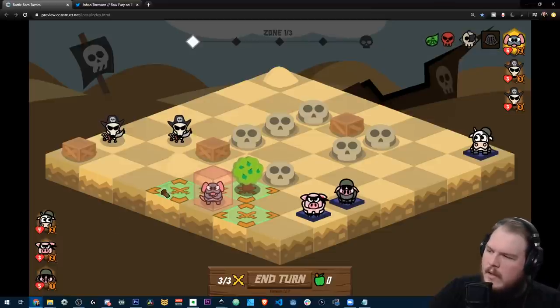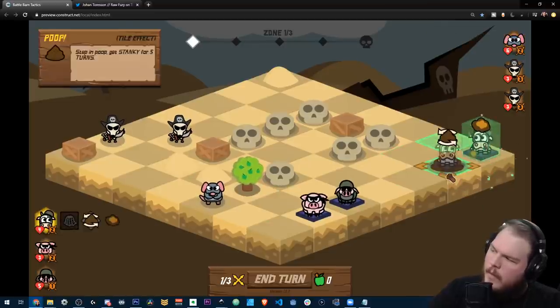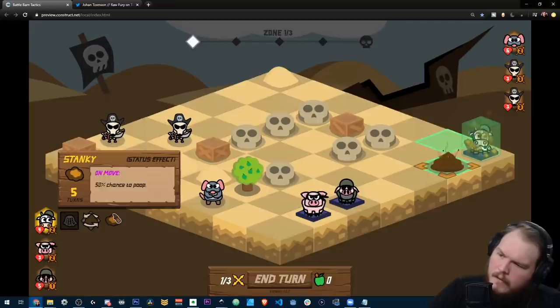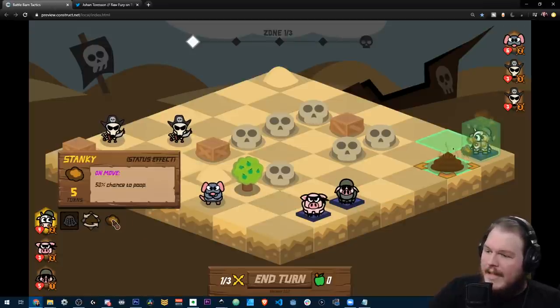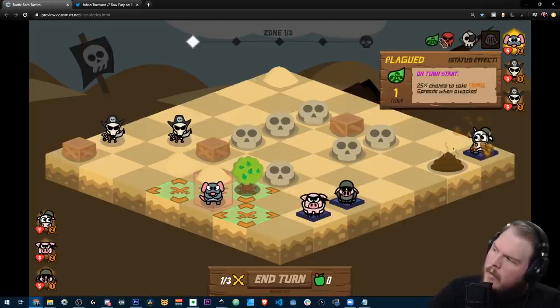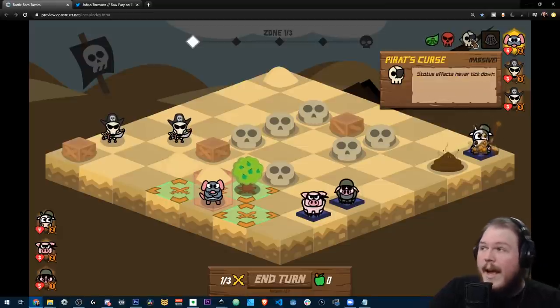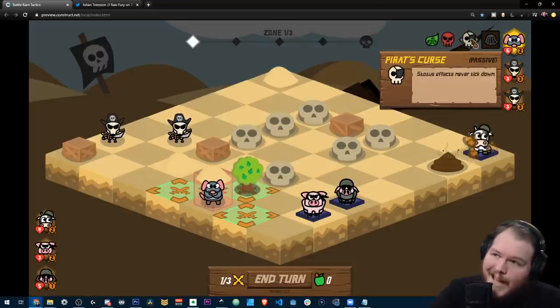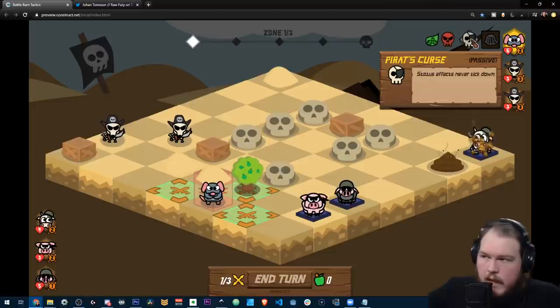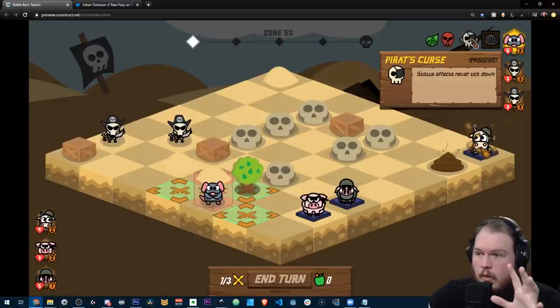Normally the way the game works is: every time you get a status effect — the cow, for example, if he steps in poop, he gains stanky for five turns, and stanky gives him a 50% chance to poop on move. That's how normal status effects work. But with the pirates, they're all cursed and plagued, and those status effects never tick down. This applies to other status effects too — so if you stun them and they can't attack, that's their weakness. Their status effects are also positive ones, so they're extra powerful in certain ways.